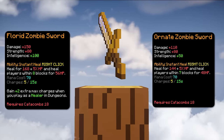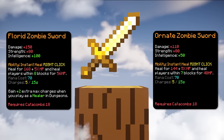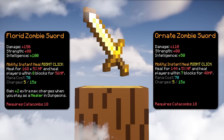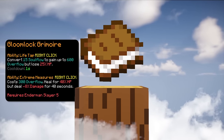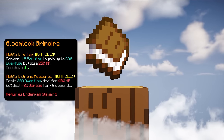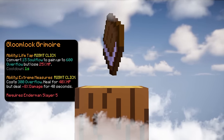The next item is Florid or Ornid Zombie Sword. The Florid Zombie Sword is the upgraded version of Ornid and has a good healing ability where it heals you for 168 HP plus 5% of your total health. Third item is Gloomlock Grimoire. This item has an ability where it heals you for 40% with overflow mana. This item is extremely overpowered for tank and makes surviving so easy, so make sure to invest in this.